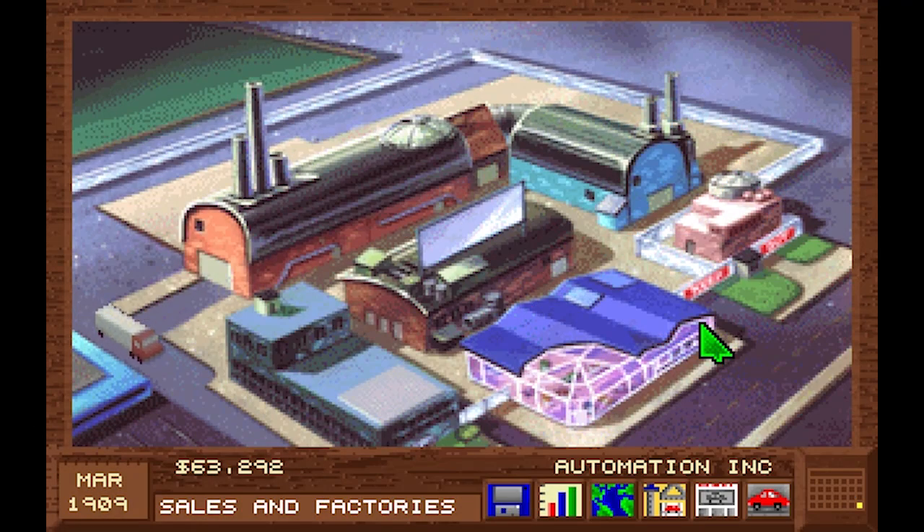Hey guys, this is Kirob speaking and today we are back in the classic that is Detroit, which you can download for free from abandonia.com. Just search for 'Detroit abandonware' and you will find it. No one really has its grips on this one any longer. You do require DOSBox to play it — it's very easy to set up. Basically just mount your C drive as the game folder, type Detroit, and it launches because DOSBox is pretty awesome.